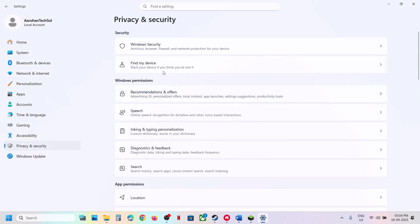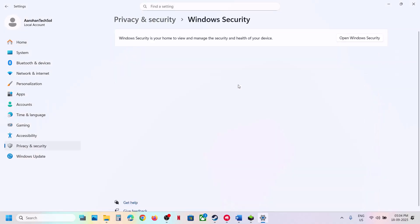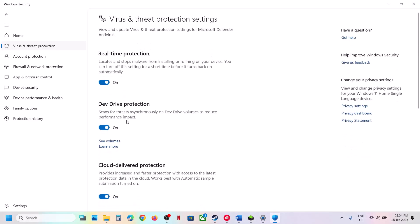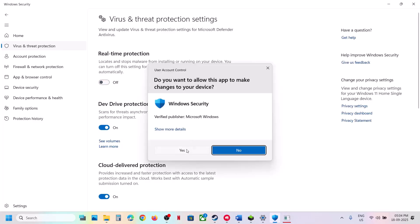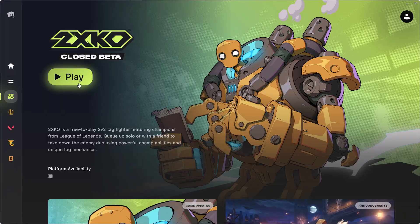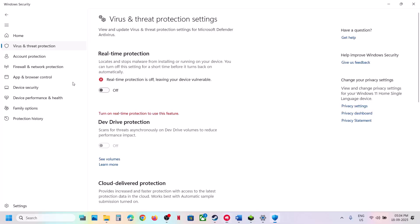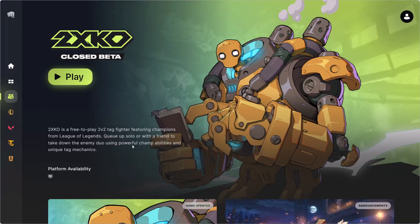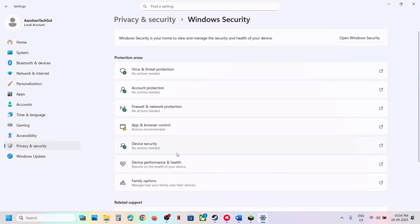To disable real-time protection, go to Windows Settings, then Privacy and Security, then Windows Security, and click on Virus and Threat Protection. Click Manage Settings and turn off Real-Time Protection, click Yes. Now launch the game. Once the game is up and in the menu, re-enable real-time protection and continue playing.